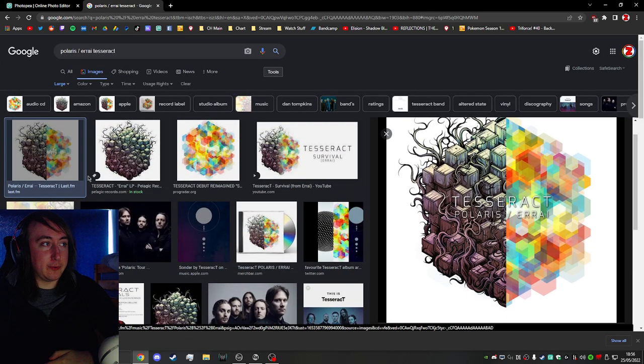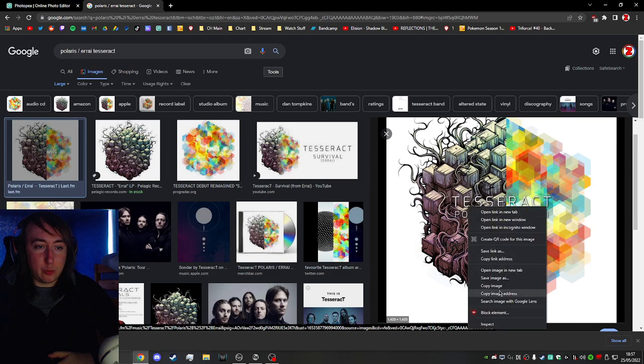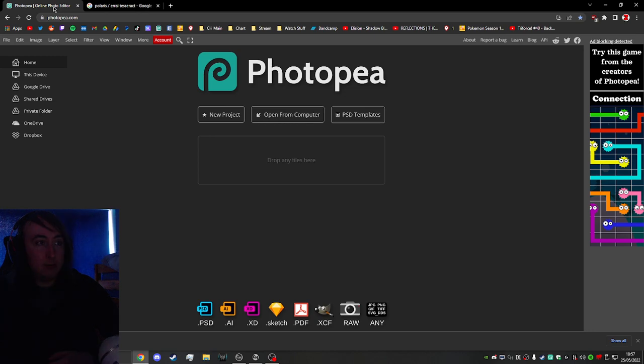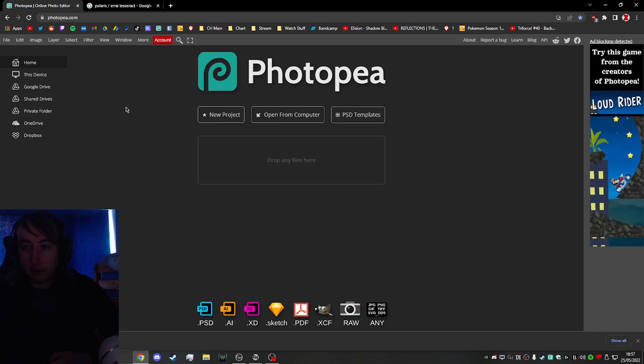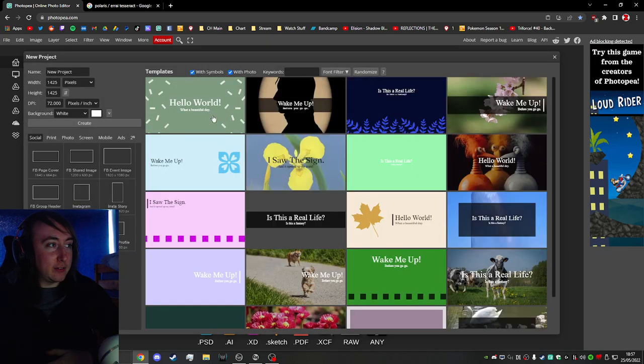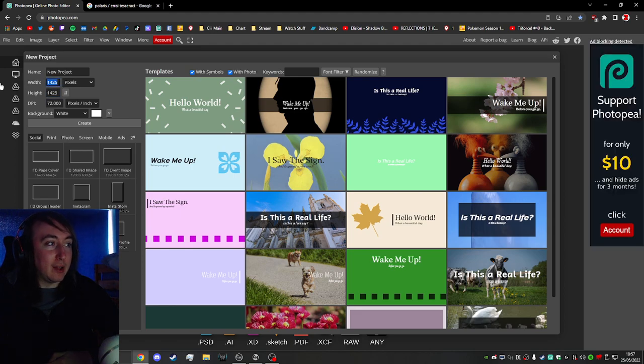If you just pick the first image that comes up in Google, it's almost certainly going to be a lot smaller and you'll lose quality. Once you've found a good one, right-click and copy it. Then head to Photopea — it's basically like Photoshop but in your web browser and completely free. You get ads on the side, and it may complain about ad blockers, but it works great. Click New Project.